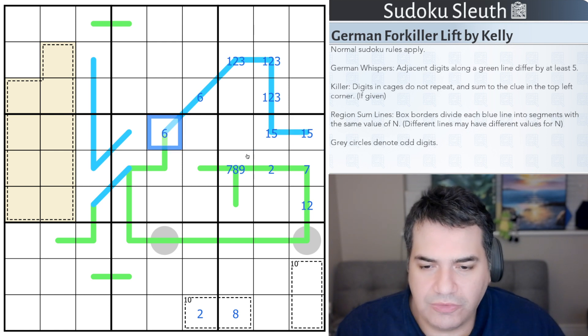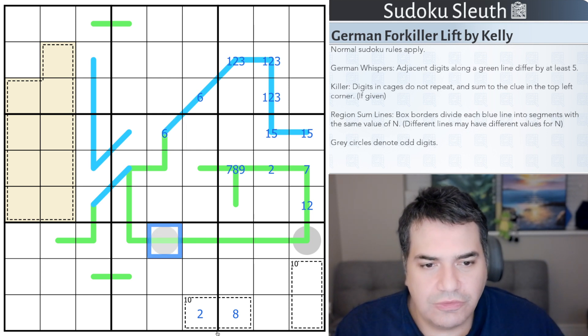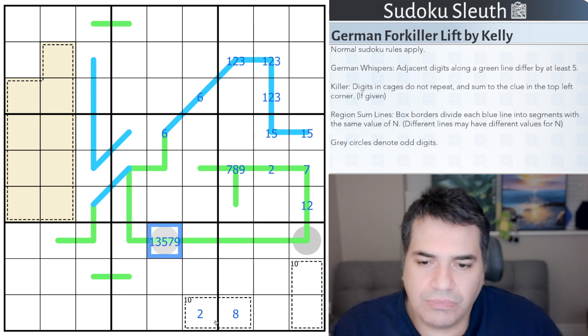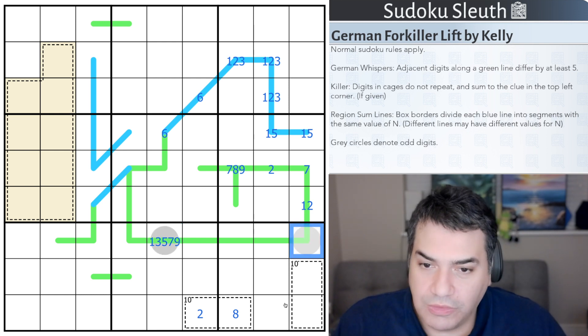That would be the region sum lines. Then, last but not least, the grey circles - I guess the wheels on the forklift - denote odd digits. So they would have to be from 1, 3, 5, 7 or 9. Although you'll notice I included a 5, which is not allowed on a German whisper line. So it will be 1, 3, 7 or 9 for both of them.